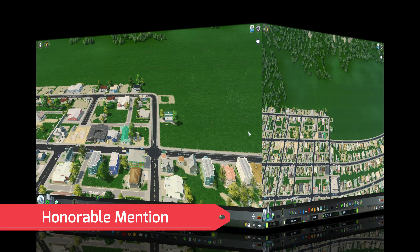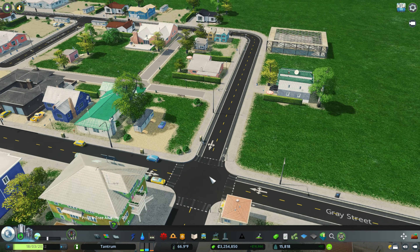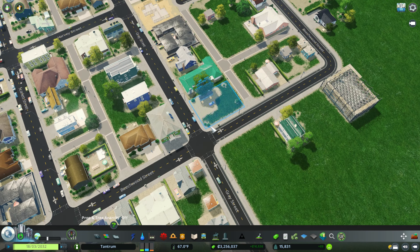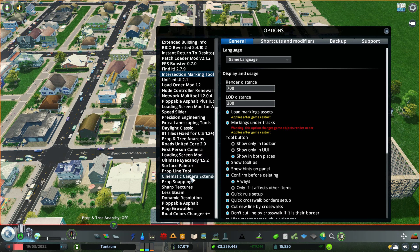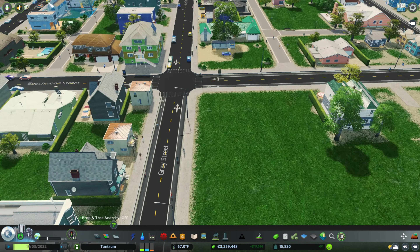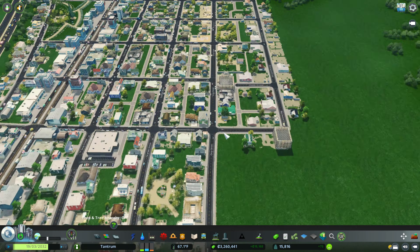This is going to be an honorable mention. One of the comments in the comment section was: how do you get such dark streets? Well, this is my honorable mention mod — look how dark it looks, like fresh pavement. The mod is the Roads Color Changer Plus Plus mod. That is the way you can adjust the color of the road and make it darker, make it lighter, or do whatever you want. That is what I do for my roads.